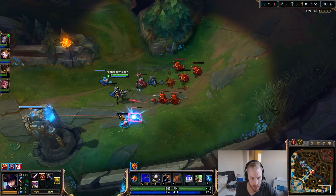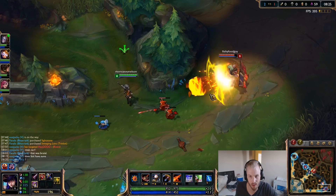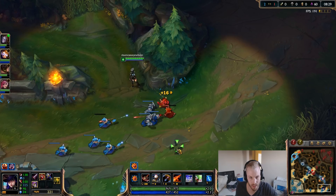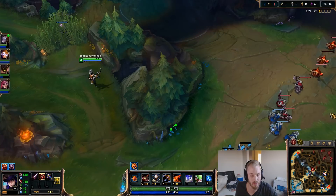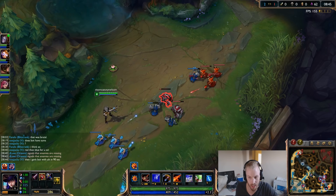The wave is pushing us, which is nice. We basically want to freeze the lane — thin it out just a little bit because it will push and we don't want to hit the tower. We want to stay right here, which is actually really good for us.